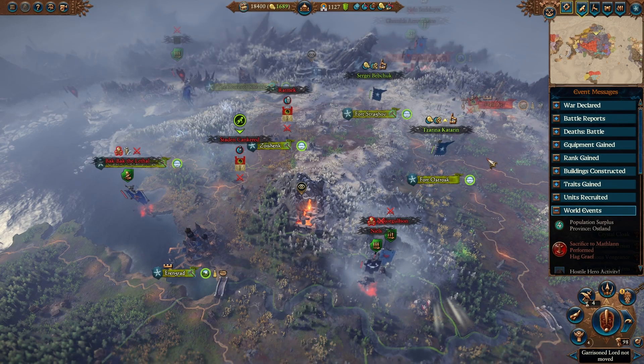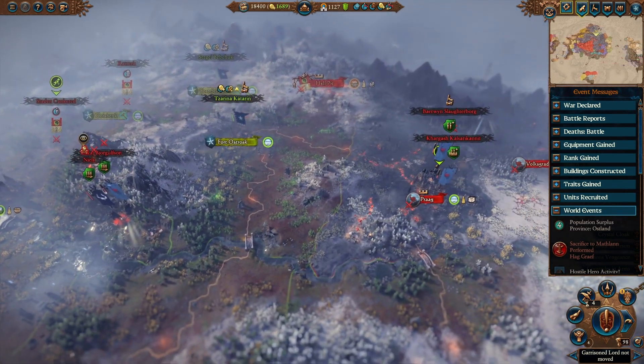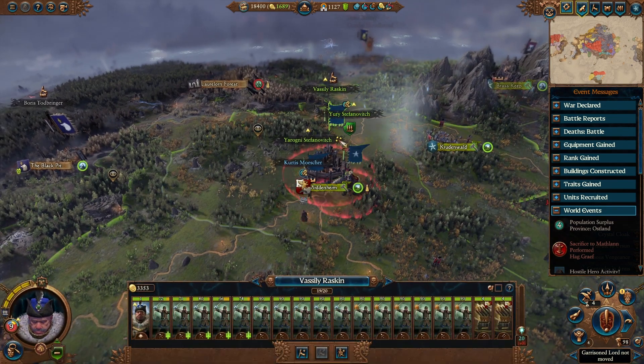Here I'm playing as Ice Court and as you can see I'm surrounded by enemies all around me on the north west of Kislev. The two armies I have here are just not going to cut it, so I have to reinforce that area with one of these armies.